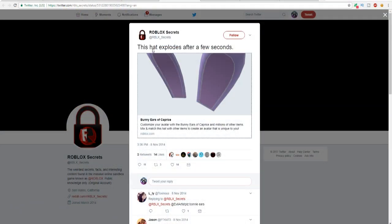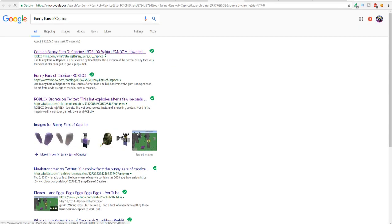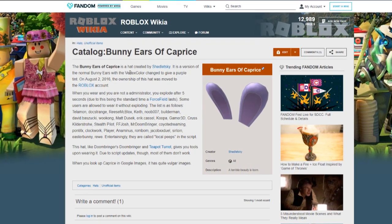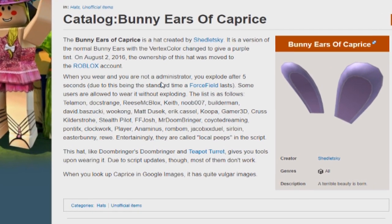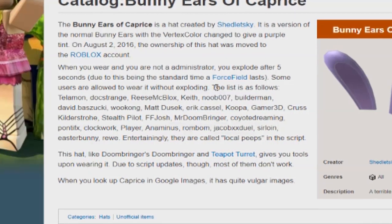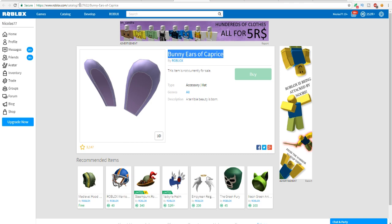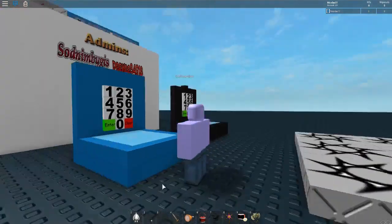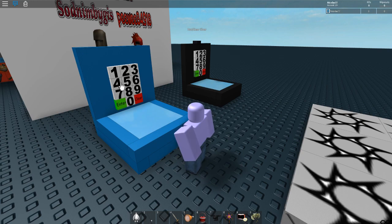On the Roblox Secrets Twitter, it says this hat explodes after a few seconds. It's called the Bunny Ears of Caprice. We're on the link itself, and copying it into Google — there's a Roblox wiki page. It was a hat created by Shedletsky, a version of the normal bunny ears. When you wear it and you're not an administrator, you will explode after five seconds. Some users are allowed to wear it without exploding. For this video I'm not wearing any other hat so I can show you exactly how this one works.